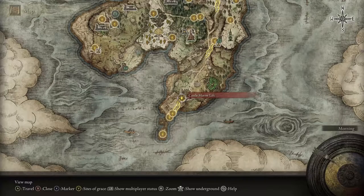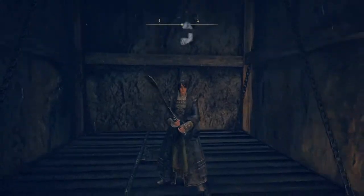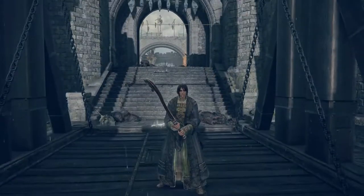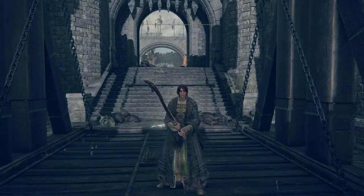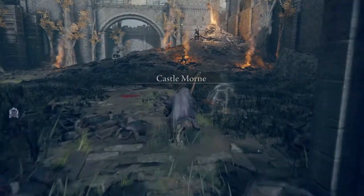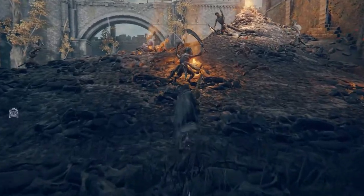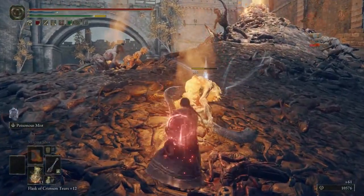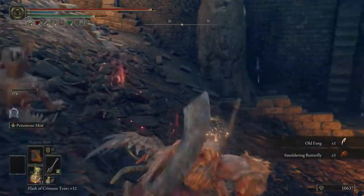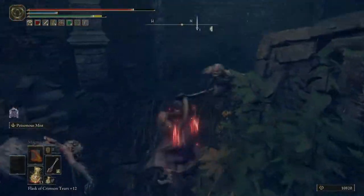Next up is the Iron Cleaver. Go down here to Castle Morin, right at the very beginning, and ride the elevator up. Up here at the top in this main area there's like seven of these little Misbegotten that carry the Iron Cleaver, and there's a giant one that carries the Long Haft Axe. Kill all of them — they're gonna gank you and you're gonna take some hits, but hopefully you can get it to drop. It has a reasonable drop rate, so if you don't get it just reset and do the whole thing over again.